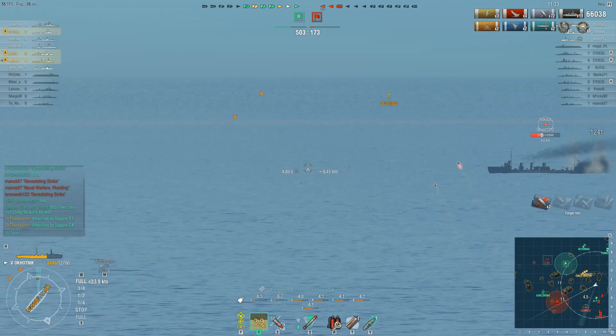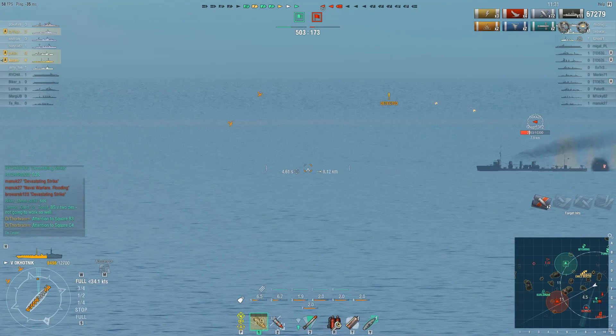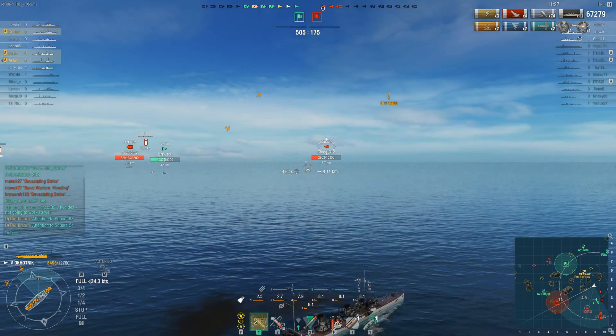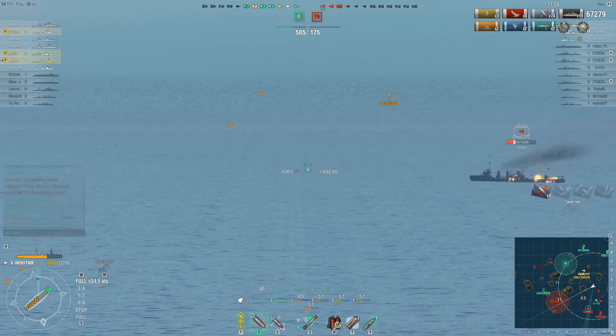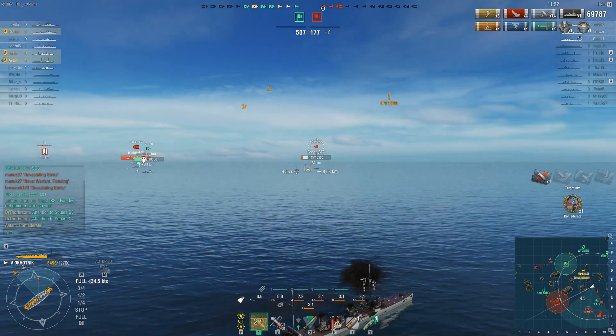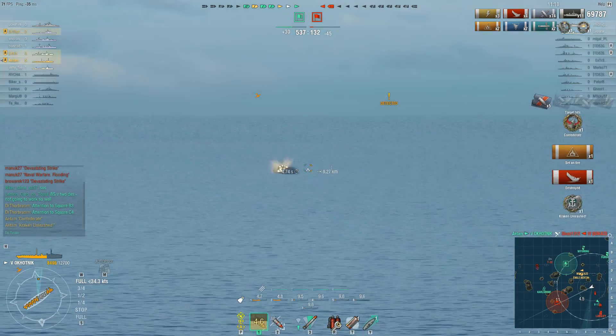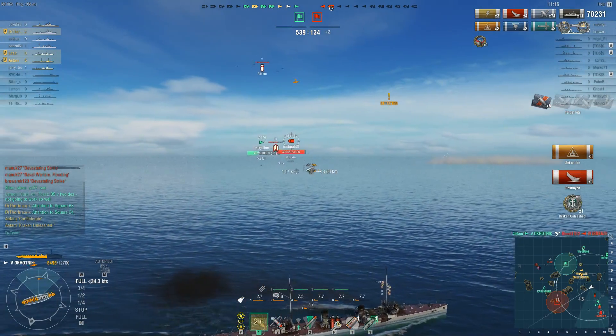The Isokaze is nicely enough just sailing broadside-on. Broadside matters mainly because it makes him an easier target — you can't really citadel a destroyer. And I got myself Confederate and Kraken!